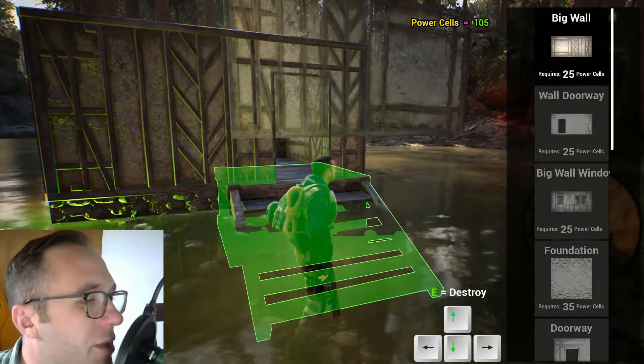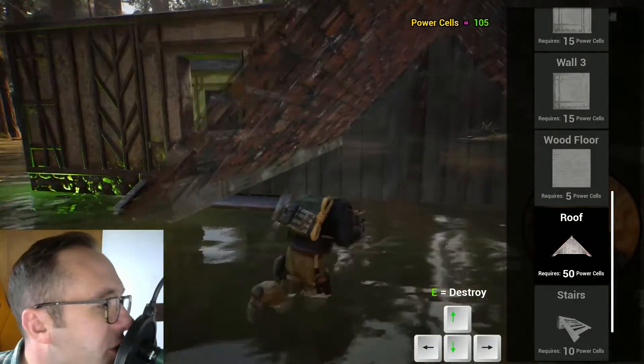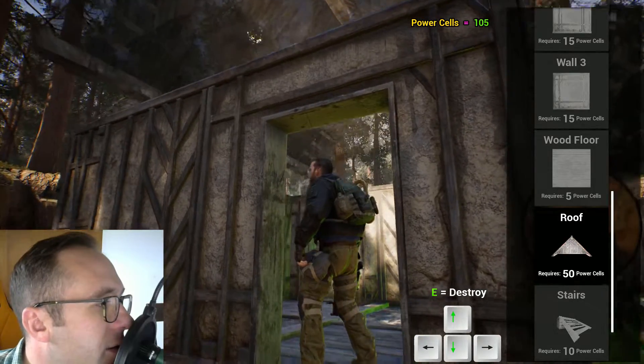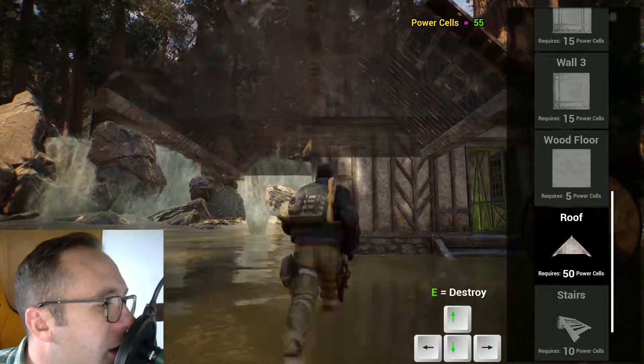Everything appears to be lining up. Then we'll put a roof on there - roof can be a little bit difficult. Eventually I'm going to line these things up so that they'll go in line a little bit better. Kind of like I can do it like that - but there you go.